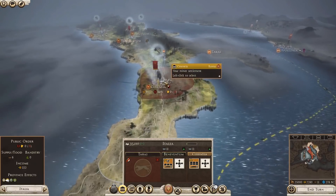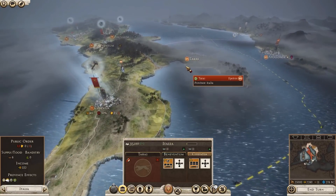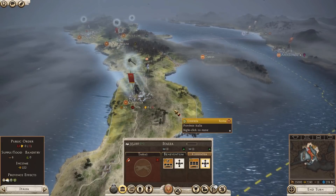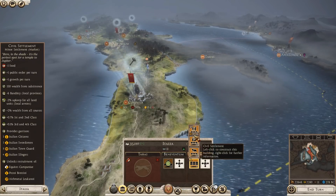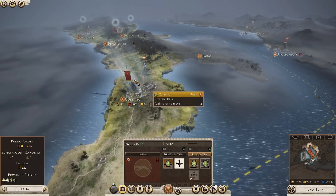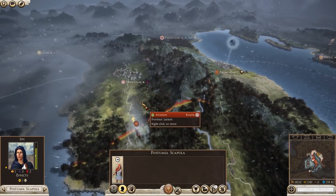Things do change quite a lot in this game — for example, you now have effects such as population and region growth. You can see 35,000 in the region of Italia. These are all things that will play a role. I'm thinking we're gonna go for Taras with probably these two armies, try and push down and take that to get the whole province of Italia. We can upgrade Beneventum and Cushentia, and get a civil settlement with consecrated ground for Latin culture.